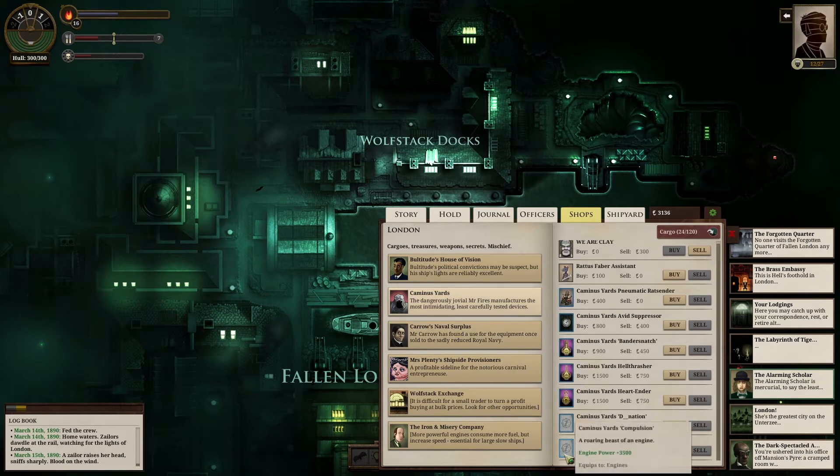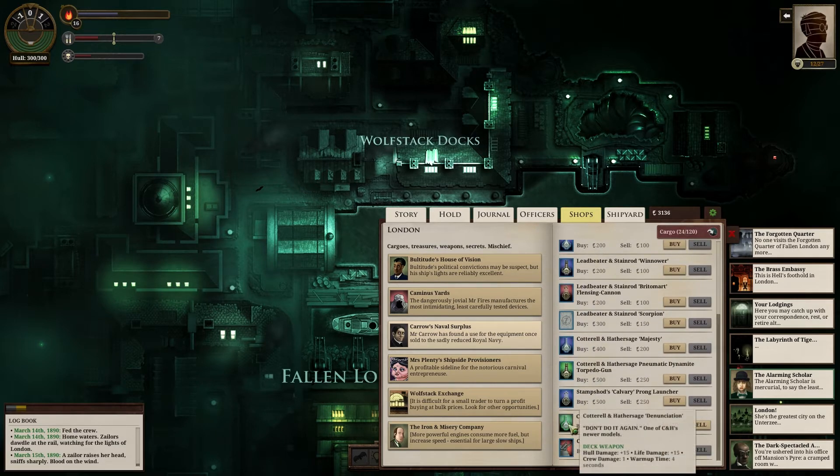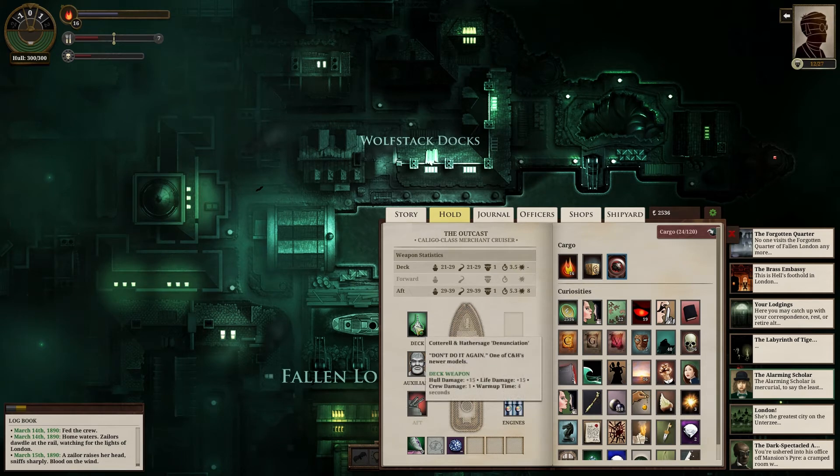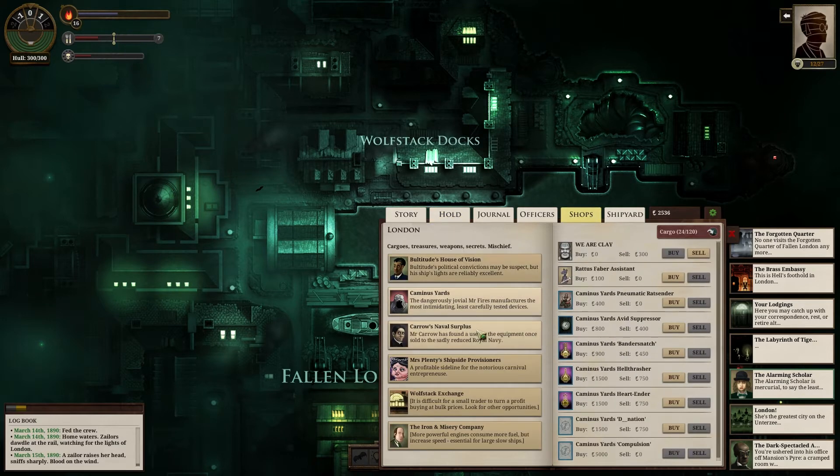We can spare about 2,000 — we could probably upgrade both guns but we still need to buy food and supplies. The Denunciation at 1,500 is 28/28, warm-up 6, stagger 8. The Discouragement is 24/24, warm-up 6 — slightly less damage but vastly cheaper. Let's buy the cheaper one and then upgrade our deck weapon too. Installing the aft gun — we've got the Denunciation currently at 15/15, we definitely need to replace that.